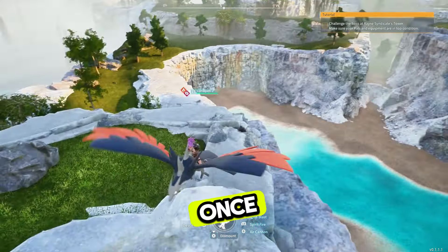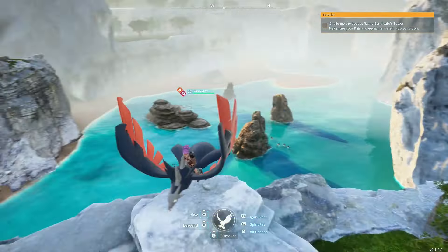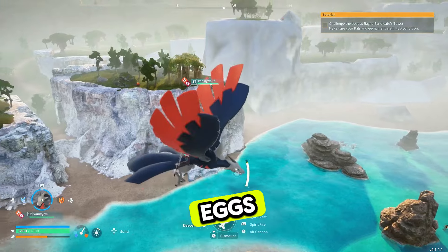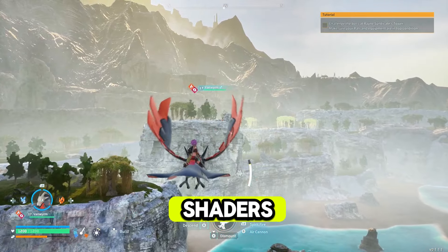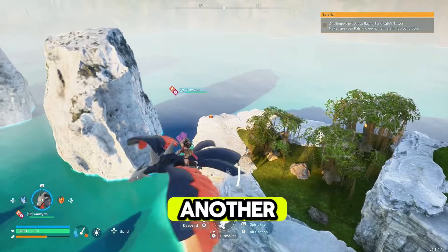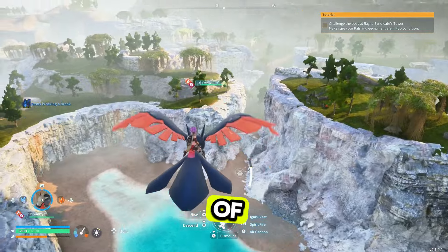Once we are here, what you basically do on any type of flying Pal is hover around and you can see where these eggs are. We've got one just over there, one there, one just down here, and another one just there. So that's four in this whole location — but that's not even the best of it.